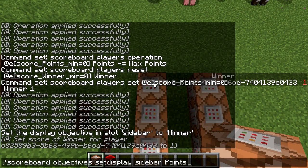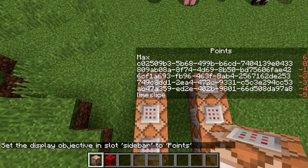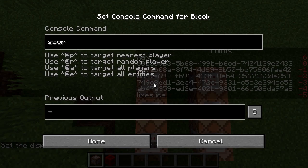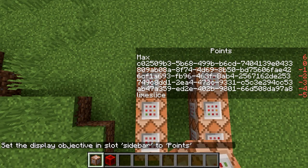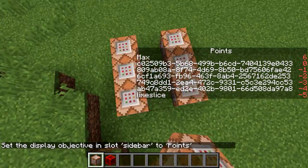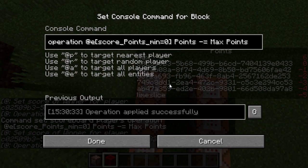However, if we look at our points scoreboard, we've kind of wrecked the points at this point. So, scoreboard players operation — essentially what I'm going to do is take this and undo it by adding the points back in. But at this point, everybody has at most zero points.